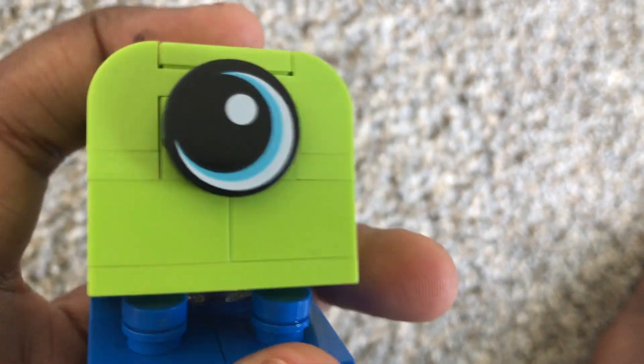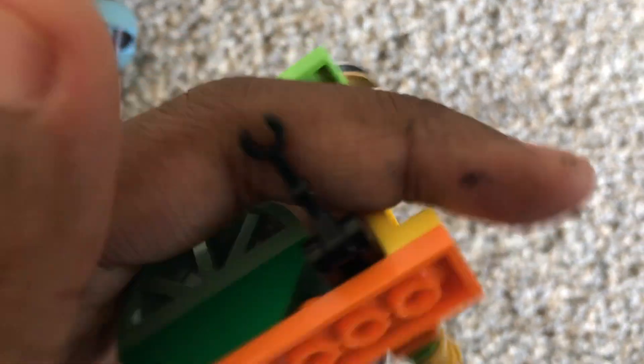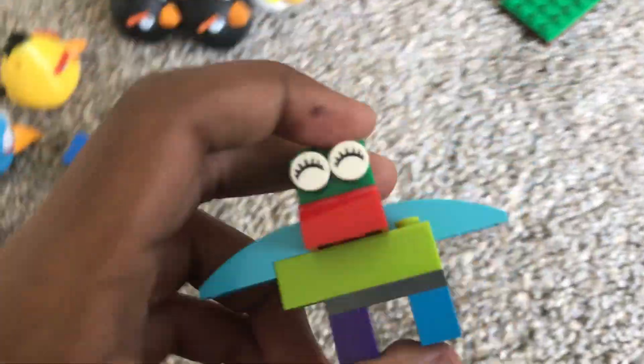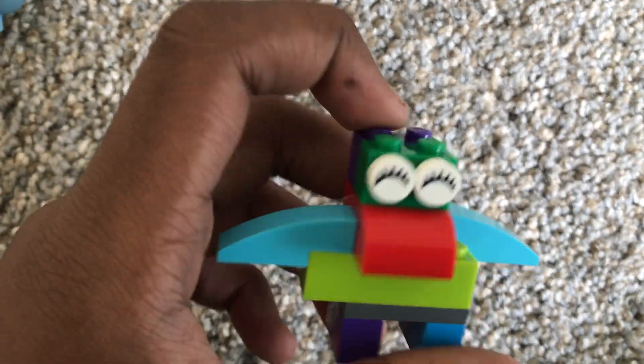Next is Duplo Mikey. Dinosaurius — he has a moveable head. These guys have movable parts: this one has a movable arm, movable mouth, and movable head. Next is Mrs. Wherever I Wanna Be — a bit like Queen Wherever I Wanna Be, right?